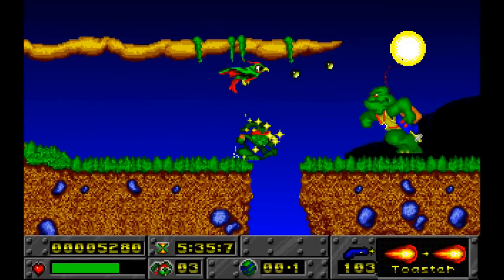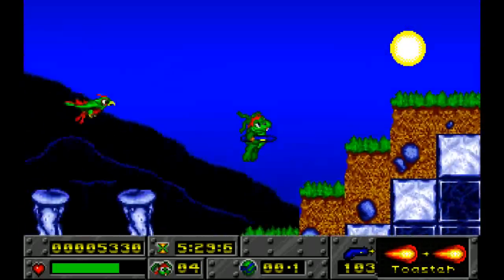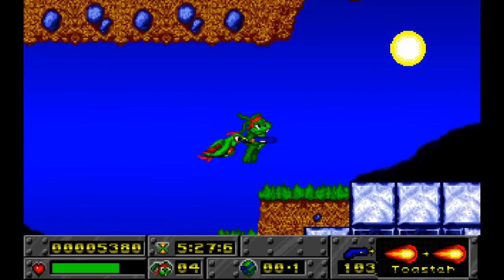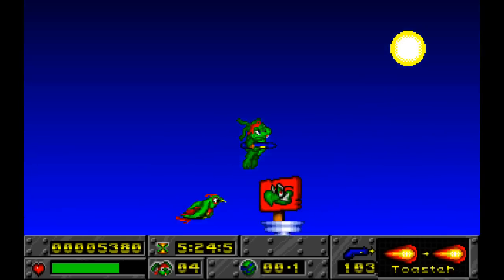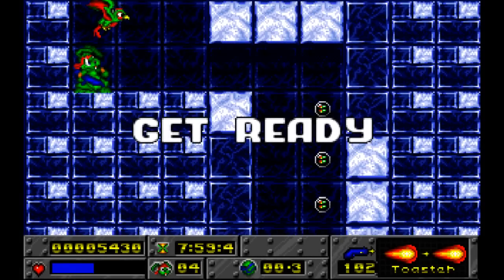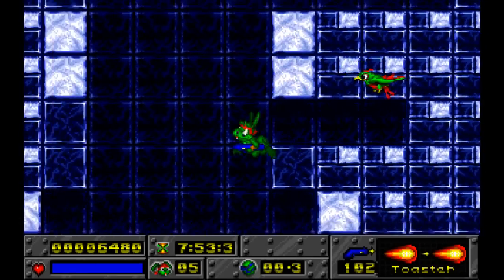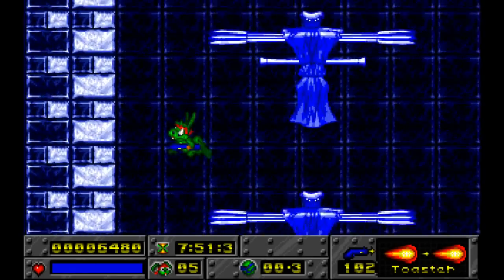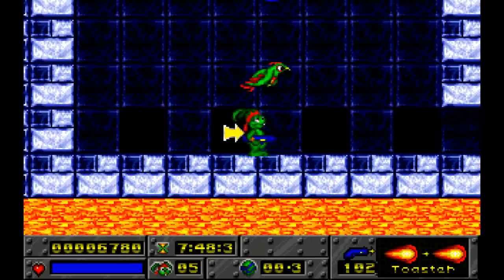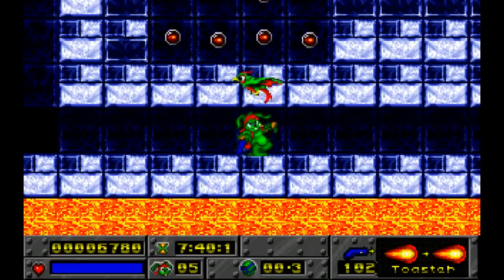If I fall down here, over here is an extra life, and then over to the right is where we want to go, which is the end of the level right there. But down here is the entrance to the secret level. So there we go. I know I did a lot better this time doing that level, but that's because I did it once already. I did not complete the secret level, but I double-checked all my settings and I want to make sure this is going the way I want.